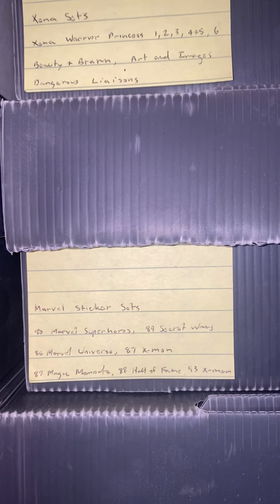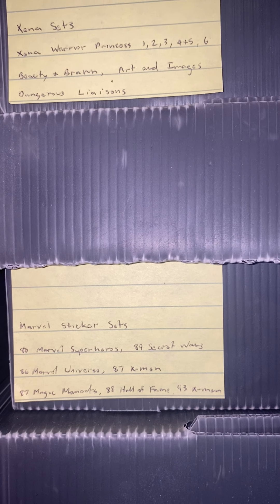Then we go back to DC Milestones, Fox Kids, Treats, Pogs, and a whole bunch of stuff. And then another sticker set — this time for the 1980s Marvel Super Heroes, the 1984 Secret Wars, 1986 Marvel Universe, 1987 X-Men. So these are the subsets for the Comic Images that I have from between 1986 to 1988.